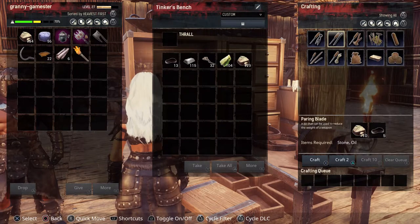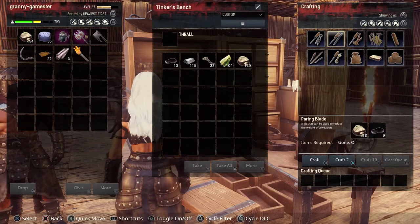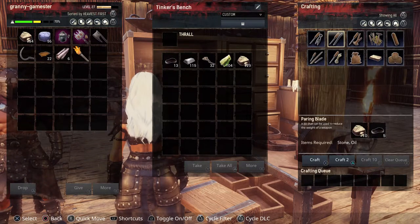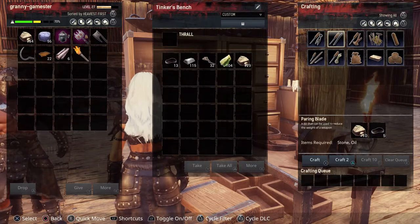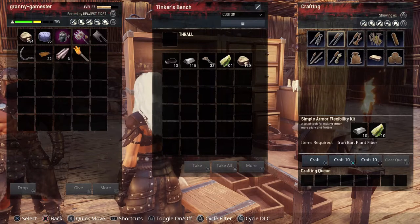Then there's the Paring Blade, and this is a kit used to reduce the weight of a weapon. Same as the armor — if you have a weapon that's really heavy but you really like it and it does a lot of damage but it's too heavy for you to carry, go ahead and put this on it and it will reduce the weight.